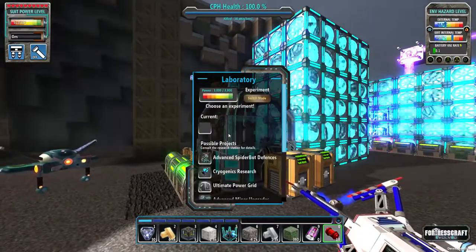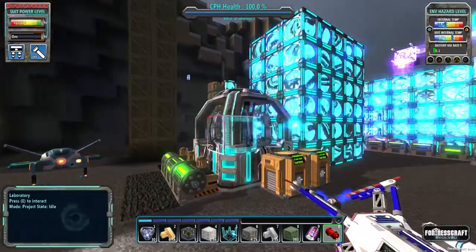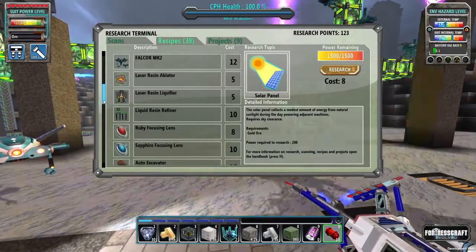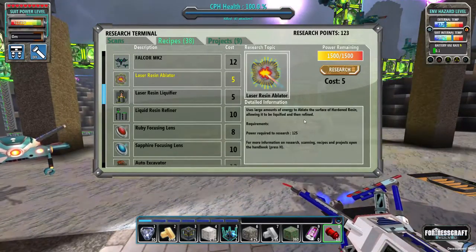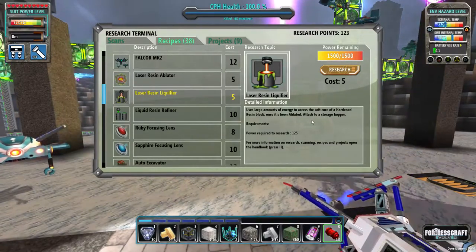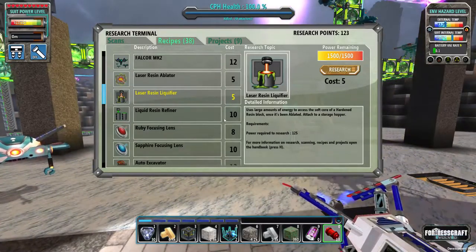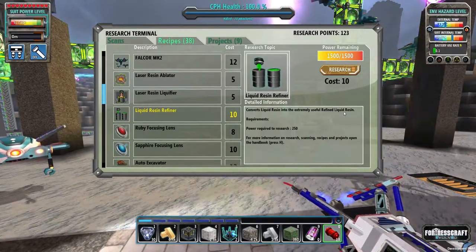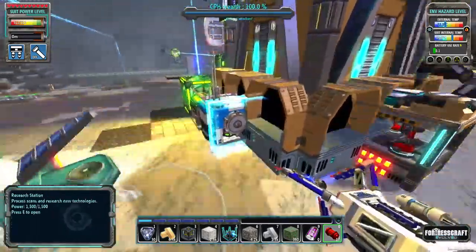The resin handling research is done. Let's see what that gave us and if we unlocked anything new. Okay, it seems no new research projects were unlocked, but we do have some new items: laser resin ablator — uses large amounts of energy to ablate the surface of hardened resin allowing it to be liquefied and then refined; laser resin liquefier — accesses the soft core of a hardened resin block once ablated, attached to a storage hopper; and liquid resin refinery — converts liquid resin into refined liquid resin.